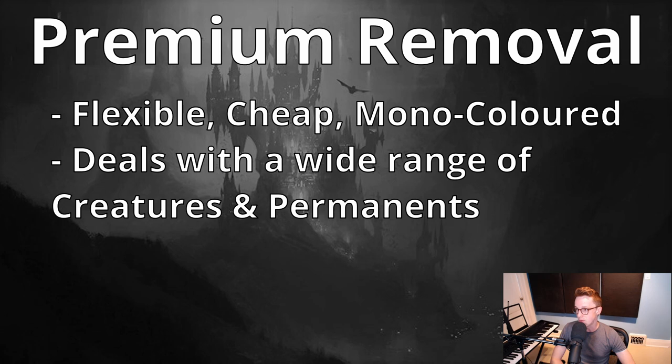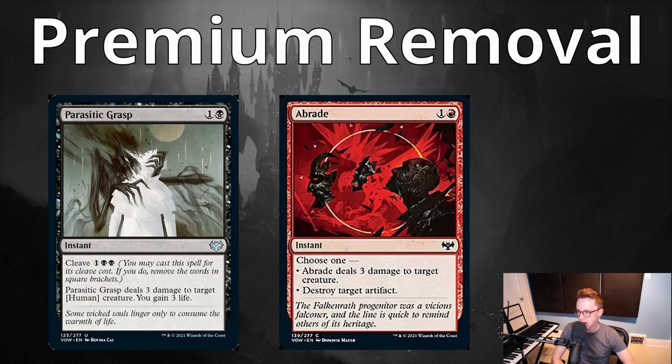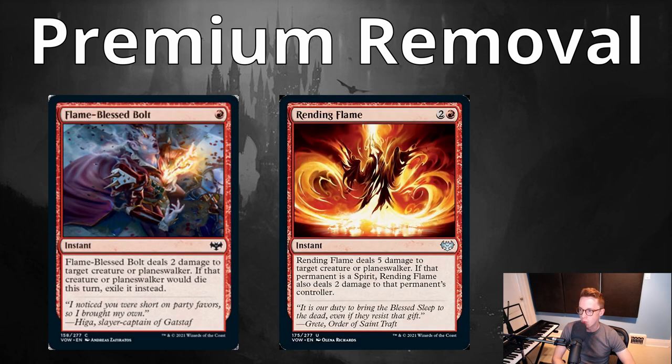Next you're going to be looking for flexible, efficient removal — the premium removal of the set. It's going to be cheap, probably mono-colored, and able to answer lots of different shapes and sizes of creatures and permanents. These are going to be cards like Bleed Dry, Hero's Downfall, Parasitic Grasp, A-Braid, Flame Blessed Bolt, and Rending Flame.